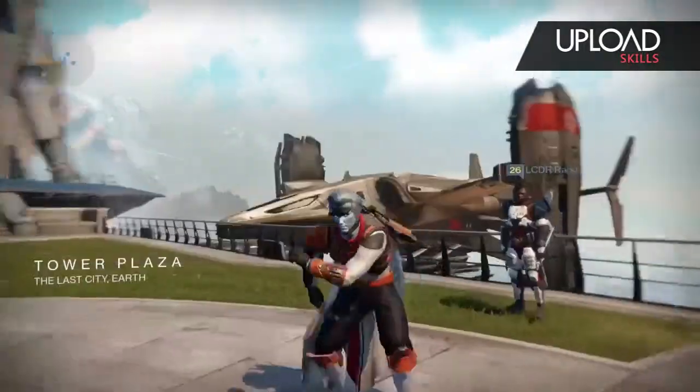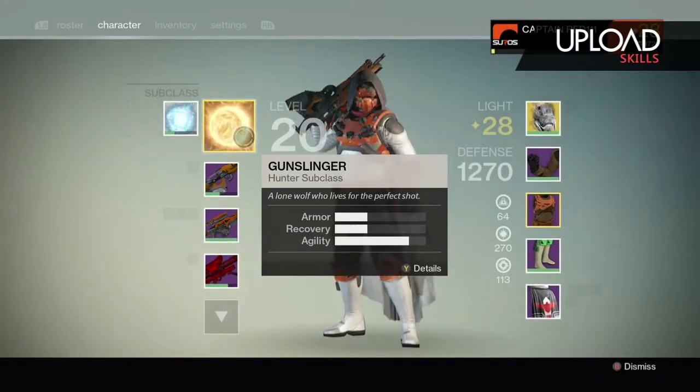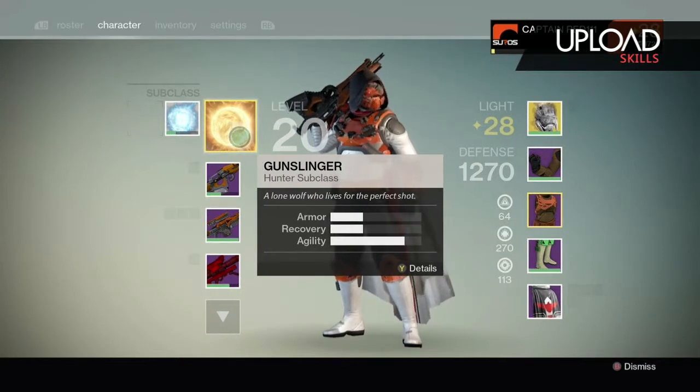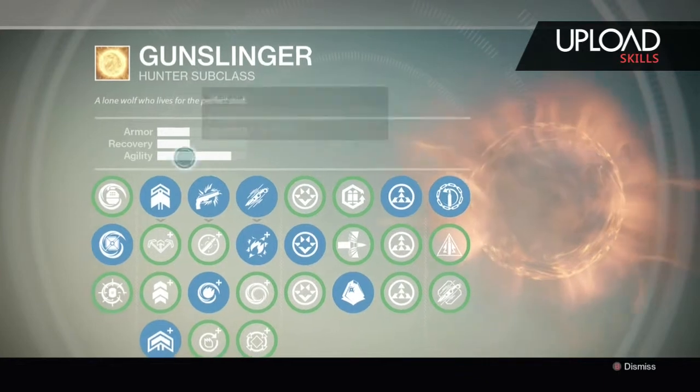We're in the Tower, I'm doing a little jig and let's get right into it. I am level 20, my light level is 28. I am the Gunslinger — I like that the best. The Hunter is just my play style: fast.